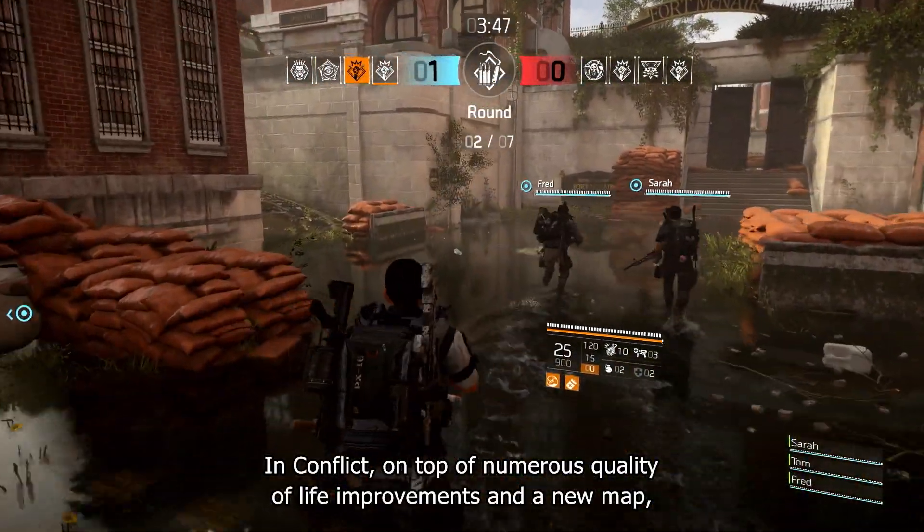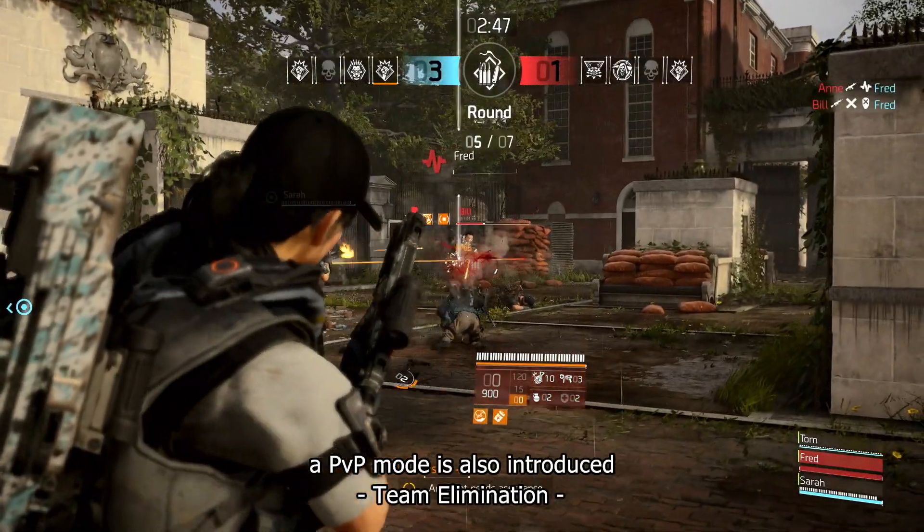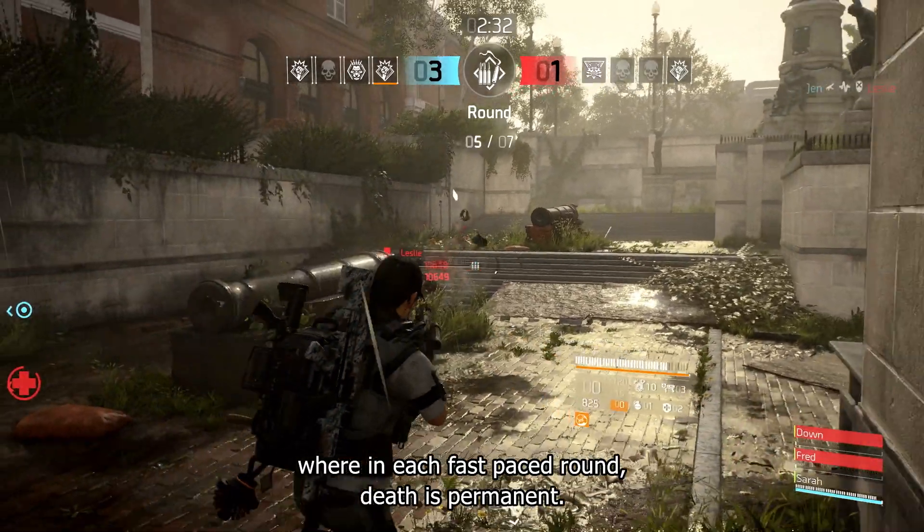In Conflict, on top of numerous quality of life improvements and a new map, a PvP mode is also introduced — Team Elimination — where in each fast-paced round, death is permanent.